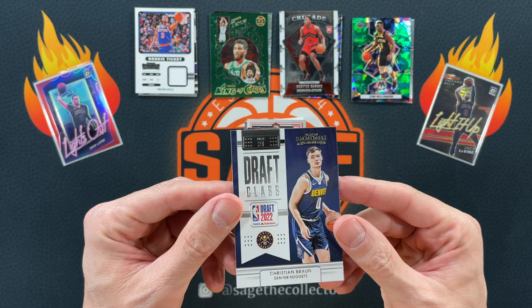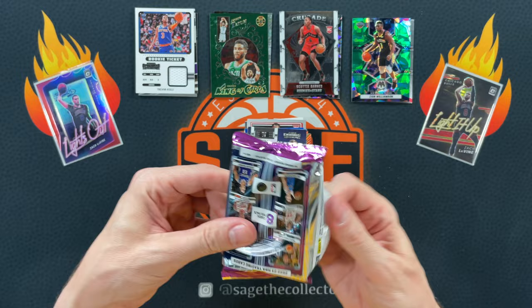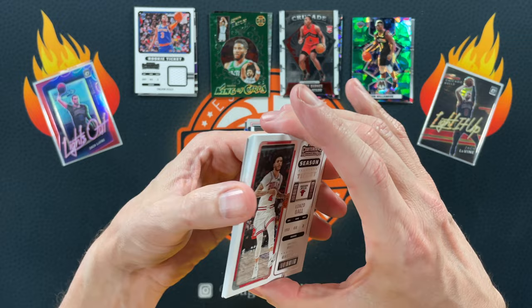Christian Brown — I keep saying it. Any rookie that plays meaningful minutes in an NBA Finals, you gotta keep an eye on that guy. Chronicles pack number two — this is definitely thinner than the other one. No mem card in this — you're not going to pull two mem cards in the same box.